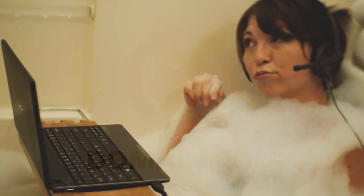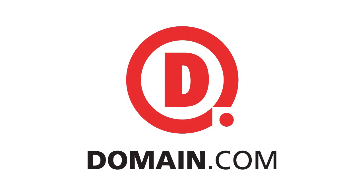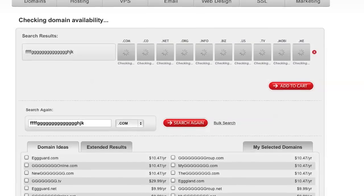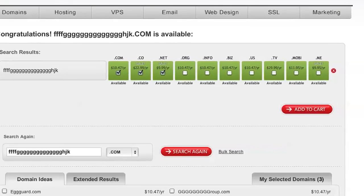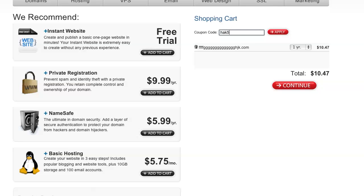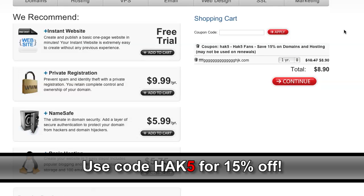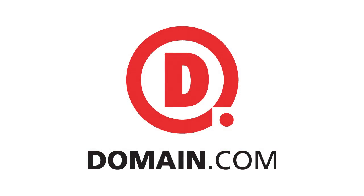No matter what your project is, Domain.com has what you need to register, host, and promote your next big idea. Domain.com is owning the competition with cheap domain names and hassle-free service. Their easy checkout process and domain discovery system make it easy to select a domain that's right for you and set up your website without hassle. Domain.com will even transfer your domain name from another registrar and hook you up with an extra year for free for less than $6.50 when you use the coupon code HAK5 at checkout — saving you 15%.